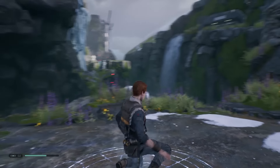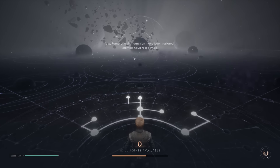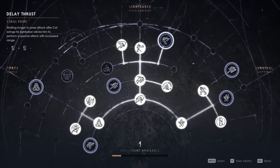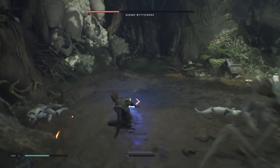Also borrowing from Dark Souls, Jedi Meditation Circles let you set your spawn point and give you the opportunity to spend any skill points you've earned. But if you rest to restore all your health, force, and healing items, it respawns every enemy on the map. Considering how tough some enemies are, that's not a no-brainer decision.